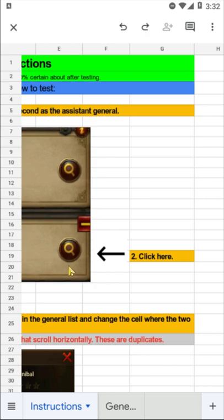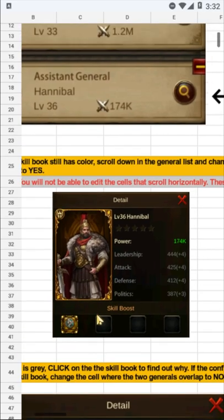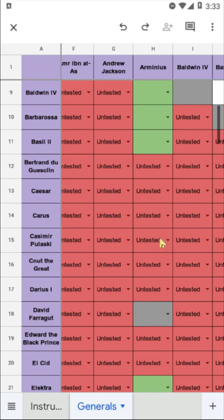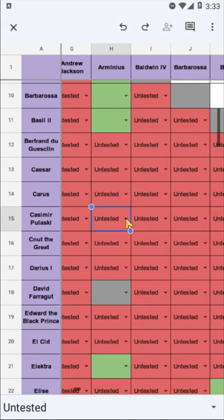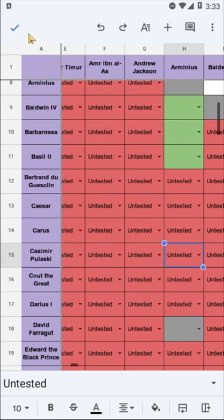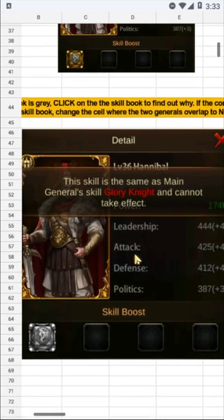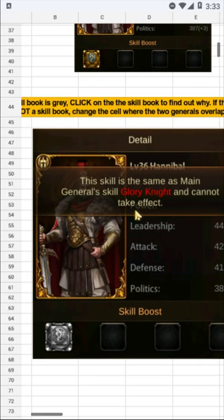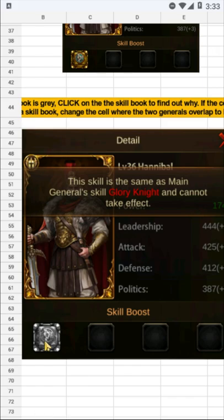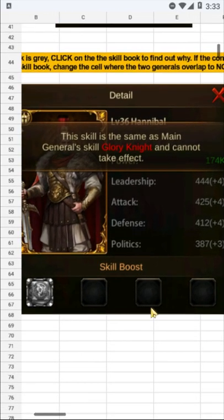If the primary skill book still has color, go back to the Google Sheet and scroll down in the general list to change the cell where the two generals overlap to yes, and it should turn green. If the skill book is gray, click on the skill book to find out why. If the conflict is with the main general skill and not a skill book, change the cell where the two generals overlap to no. The cell will become gray to show that the generals are not suitable for a combination. If the conflict is with a skill book, the general skill should work and you can change the cell where the two generals overlap to yes.